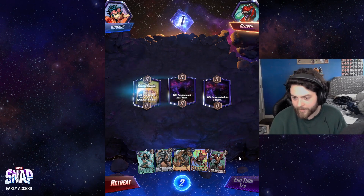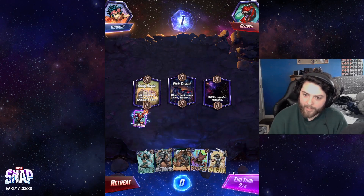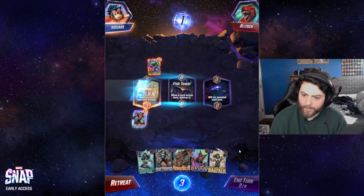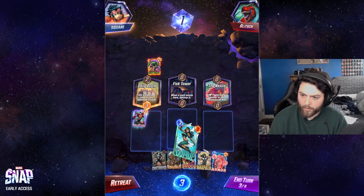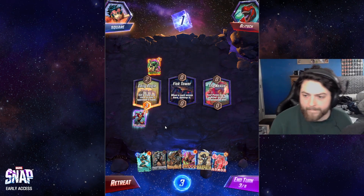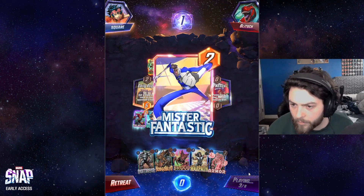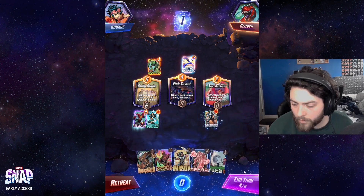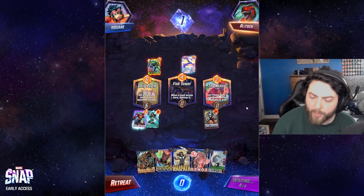We got a Brood — that's interesting. Let's play to Daily Bugle, I think, for now. Scorpion is annoying. I think we want to go Wave and then Destroyer here, and then Hobgoblin them the following turn — that feels pretty good. Professor X is tempting, but I think putting 14 power in the other lanes is how you beat Surfer here. Does it look like we get a Hobgoblin off or something? That seems really good.